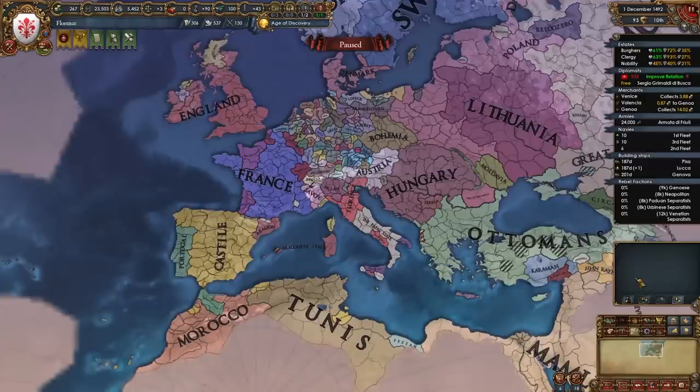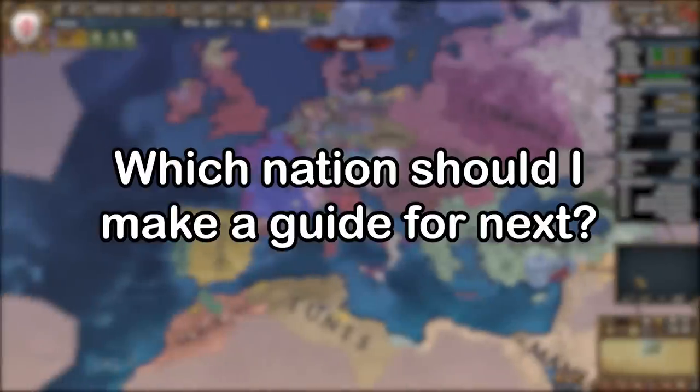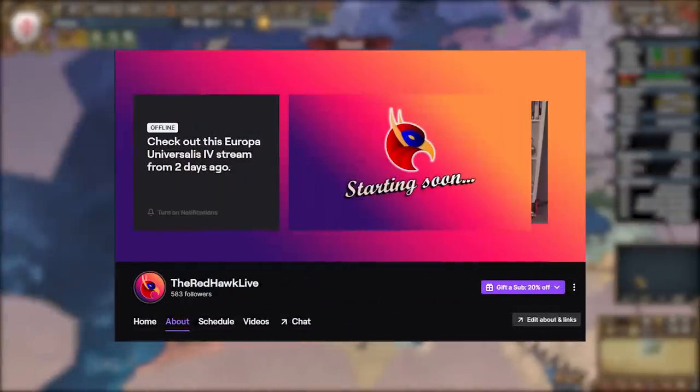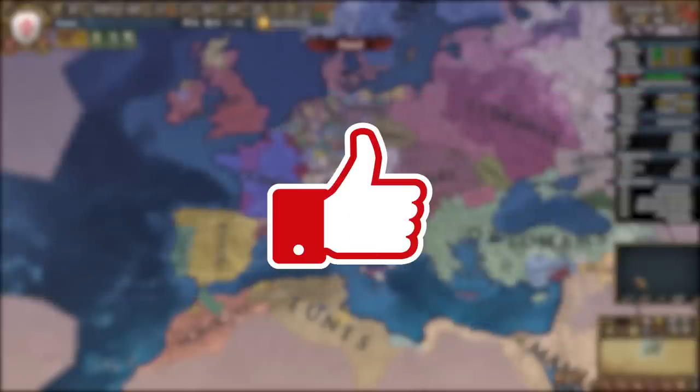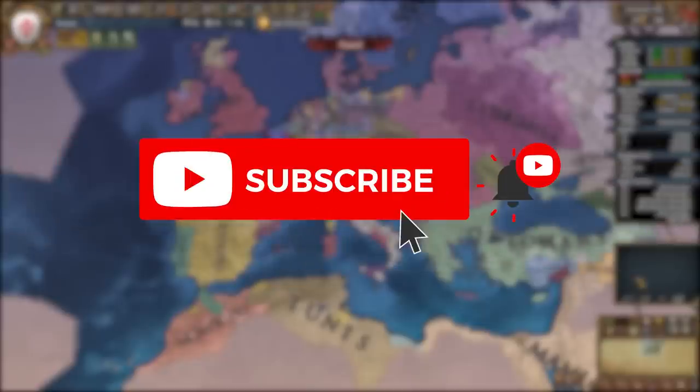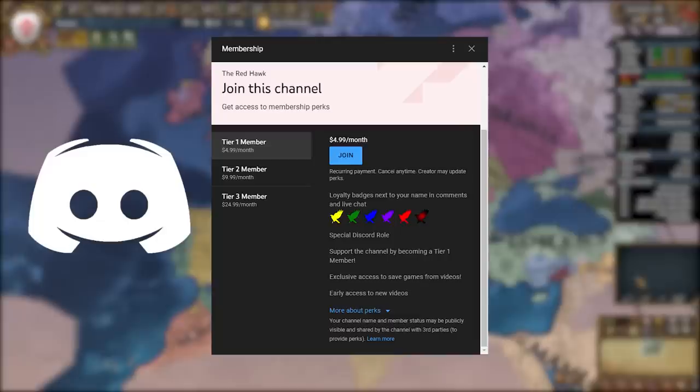By around the 1490s you should be set up as the most powerful nation in Italy, one of the most powerful nations in Europe, dominating the continent through your economy, navy, and army — developing your provinces, building the right buildings, playing a super nice tall campaign. Let me know in the comments what nation I should guide next. You can follow me on Twitch at twitch.tv/theredhawklive and subscribe to the second channel. If you enjoyed this video leave a like and hit subscribe so you don't miss anything. Thank you so much for watching and I'll see you next time.